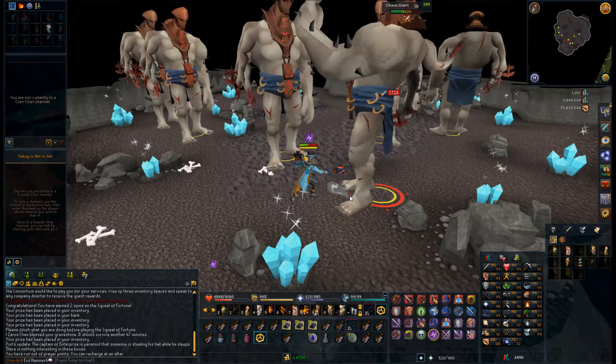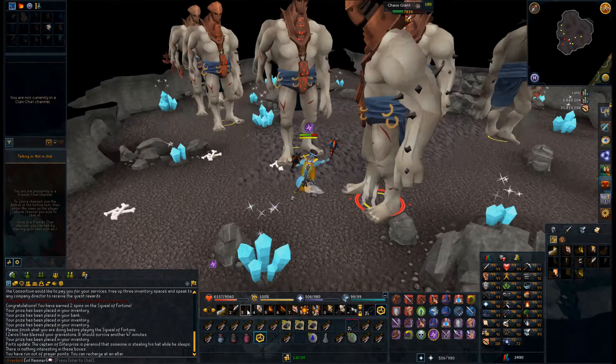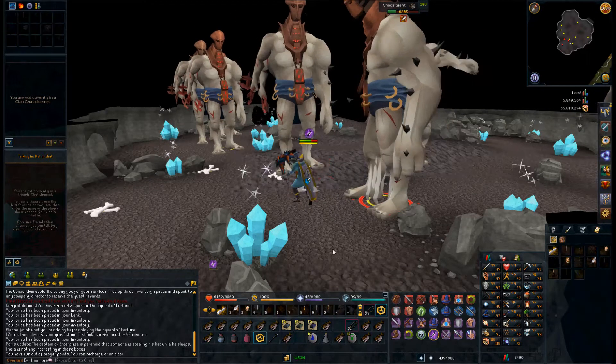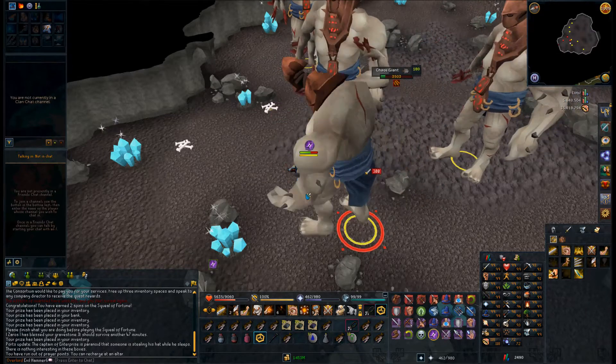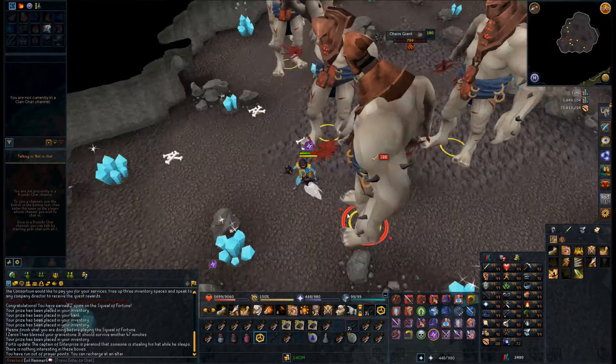They are fairly annoying, actually. They're really high level — 22,500 HP. Cordell assigns them, so you need access to him as a Slayer monster. And they have really, really shitty drops.